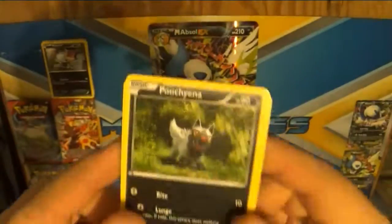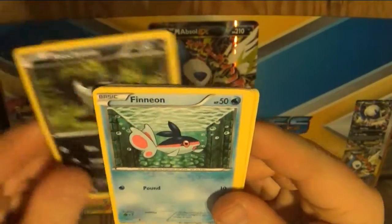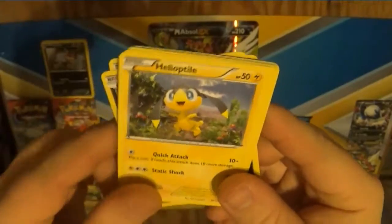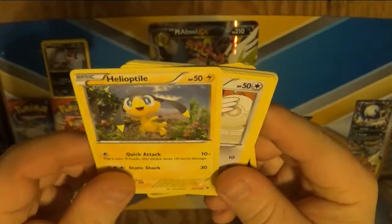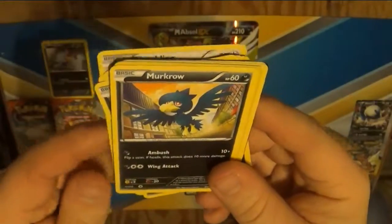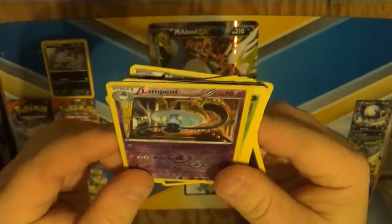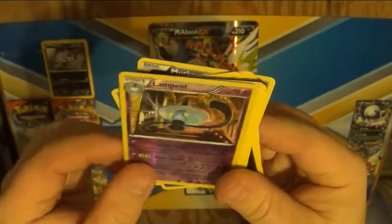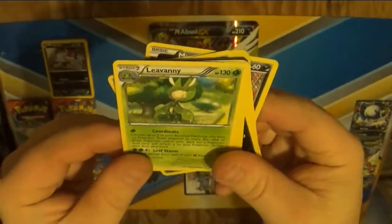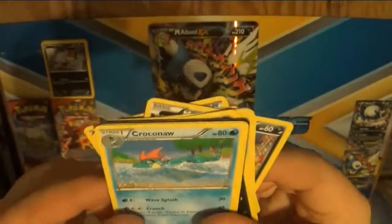We've got Poochiana. There's Vinion. That's nice. Helioptile — I'm tired of getting these Helioptiles, I'll be completely honest. Fletchling. Murkrow. Now, what is with the Lampets? I didn't have any before, now I have three. Is this a kind of conspiracy? Leveny. Handscope. Croconaw — I got this one last time, I think.